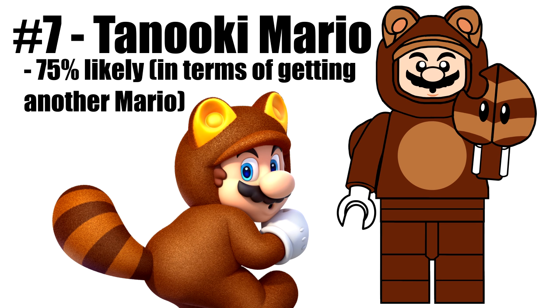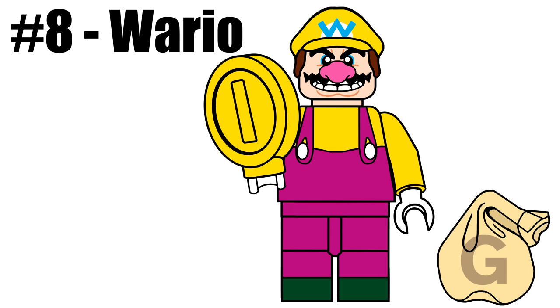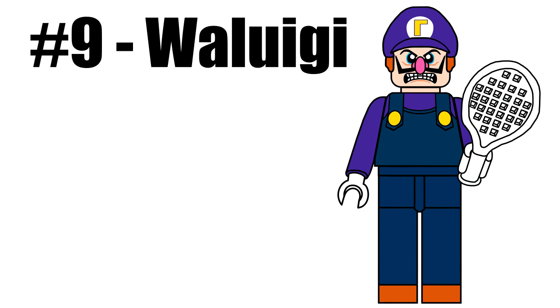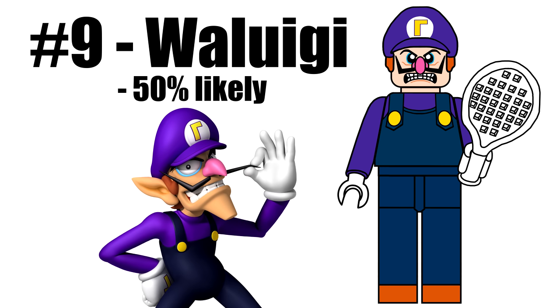They did it with the Disney series. We have to include Wario, who also uses mid-legs like Mario. There's a new hair-hat combo for him and a new coin piece as well; also included is a money bag, since Wario only really cares about the cash. While Waluigi will never be in Smash, he's in this series with a new hair-hat combo, the return of Woody's long legs from the LEGO Toy Story sets, and a tennis racket.